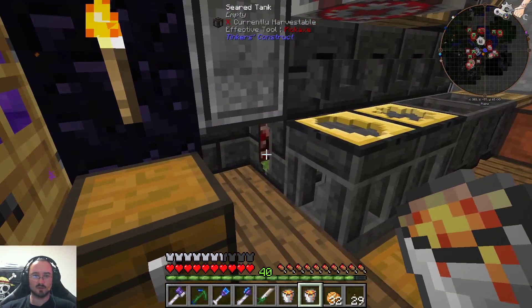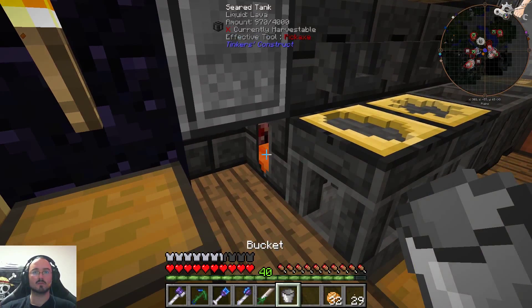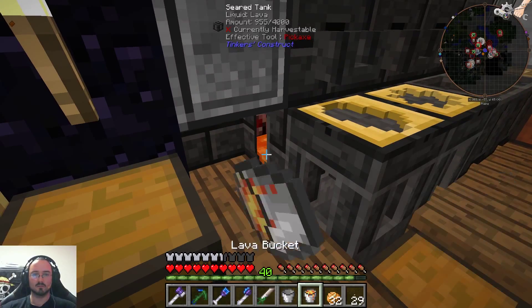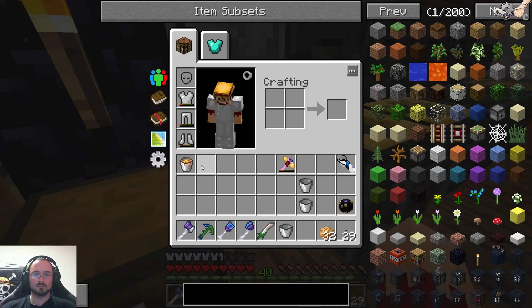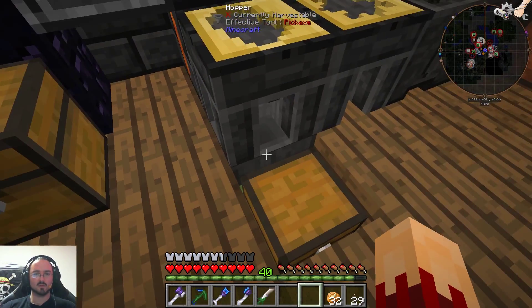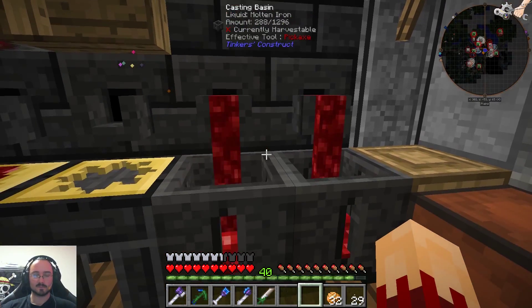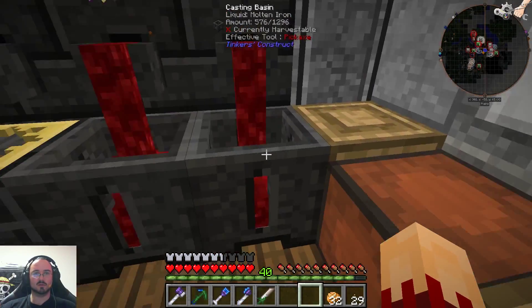Now the lava is empty. So we missed one bucket of lava, but the iron is smelting — perfect. We got a few ingots, only a few. I think we can help with these casting basins — it should be enough.